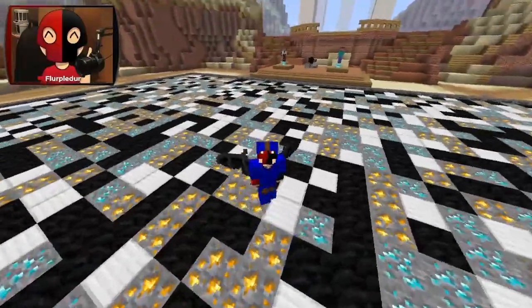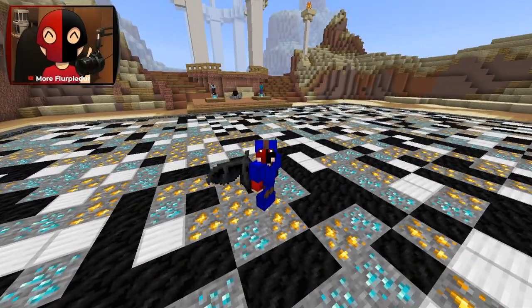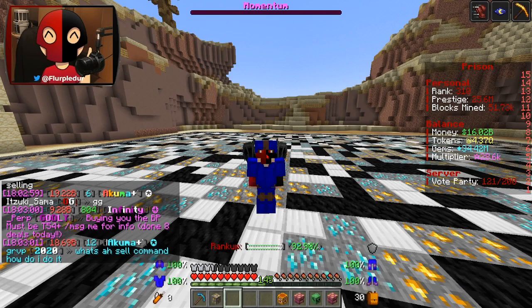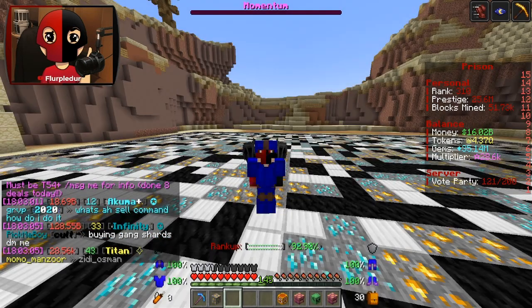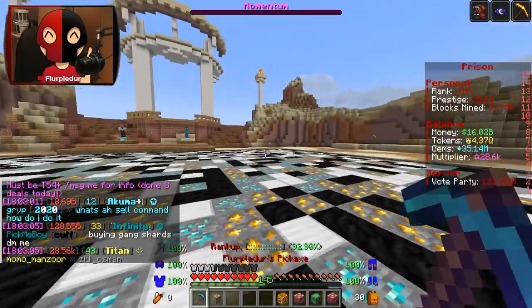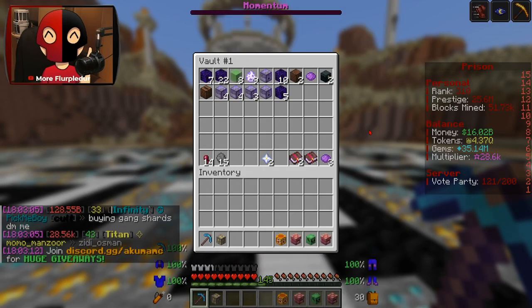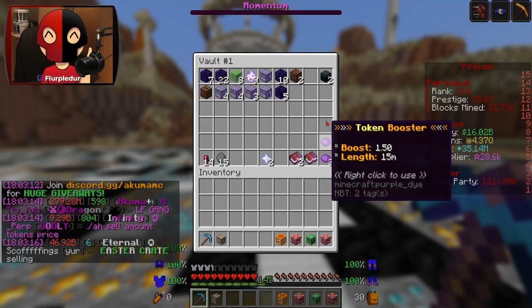We are back on some Akuma MC Prisons and I've done a good bit of AFK — not as much as I would have liked, but it's been a busy week. I have another 90 trillion in there and probably another million gems. I'm going to go ahead and spend those on some enchants, and then I've got some things I want to open and use before we pop our booster and start mining.